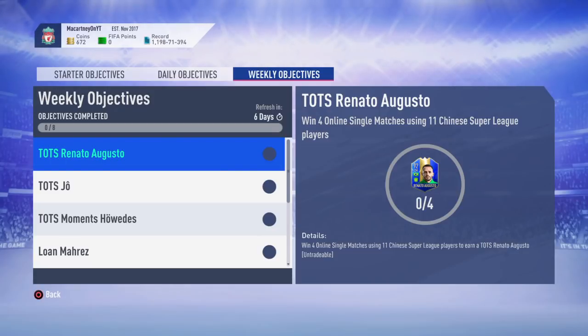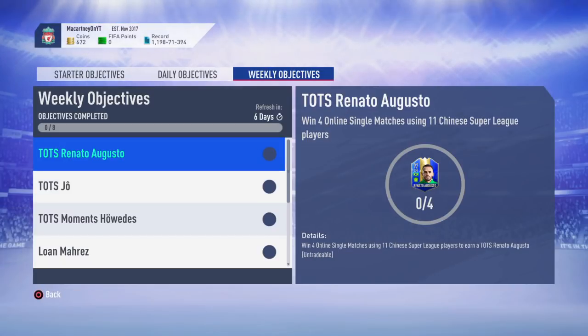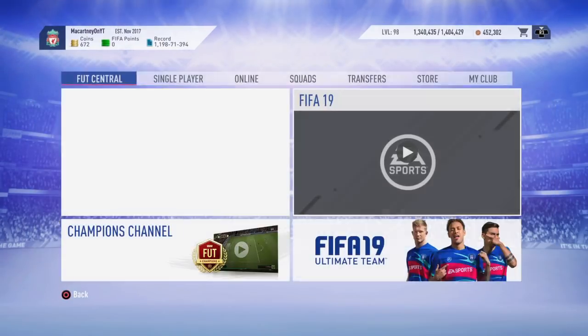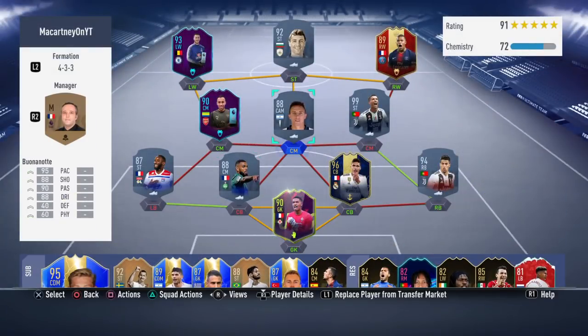Getting into the weekly objectives here on how you can go ahead and complete them. Shout out to the guy that made the thumbnail as well — he is on Instagram, I'll give him a shout out probably later on. As you can see, the first one is Team of the Season Renato Augusto. I was expecting a lot better cards — like an ultimate team of season card, someone like a Lozano, someone that's very attainable and that you actually really want to complete these objectives for because they're going to slot straight into your team.